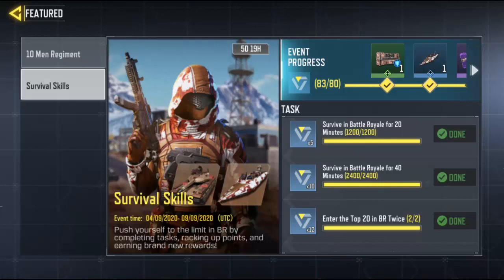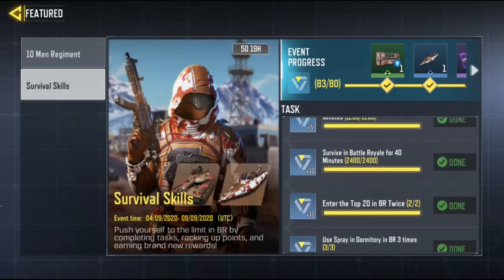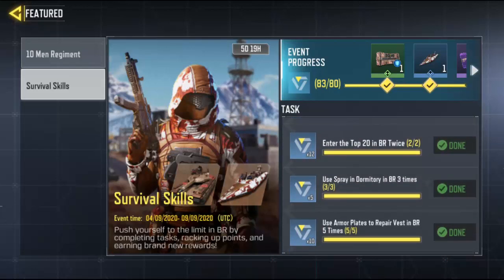The tasks also say survive in battle royale for 20 minutes and for 40 minutes. If you want to get these two stars easily, either play with your squad or play solo and just camp - stay alive until only two or five teams are left and you'll be good. For entering the top 20 twice, I'd advise you to play squad since squads are only 25 players and you'll be in top 20 easily.